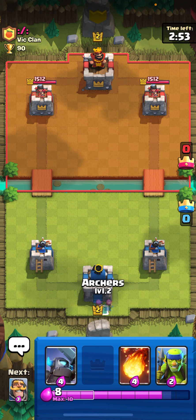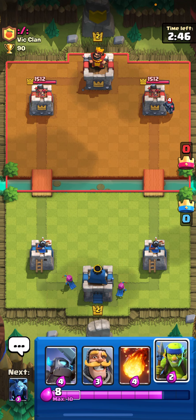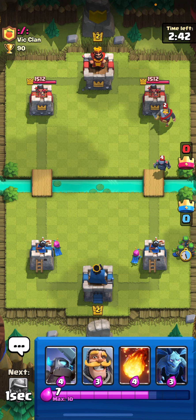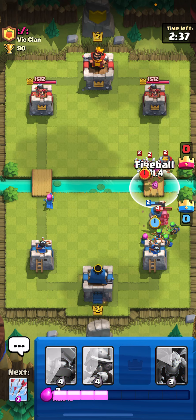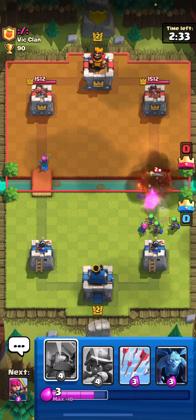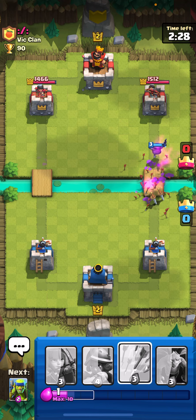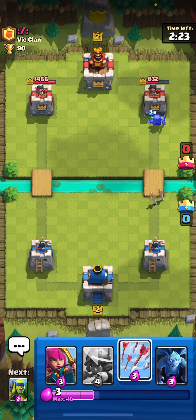We'll get the Archers again. We can split them. We won't have 10 Elixir. Level 4 Mini P.E.K.K.A. We need to do Spear Goblins probably, and put the Knight. Fireball everything — boom, nice damage. We can put the Mini P.E.K.K.A. to tank since it's higher HP. He Arrowed. Still get 2 hits on the tower, maybe even 3. Yeah, 3 hits. Nice.